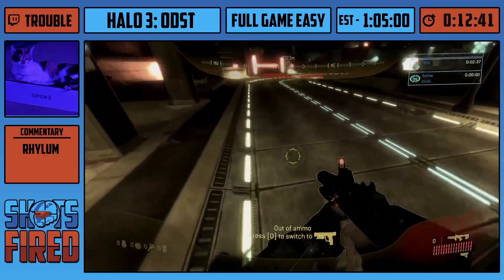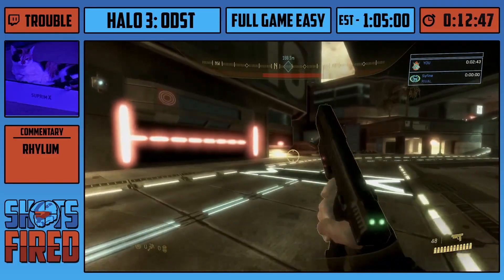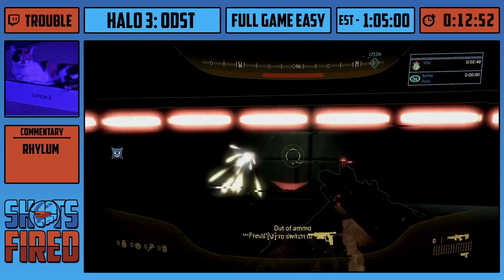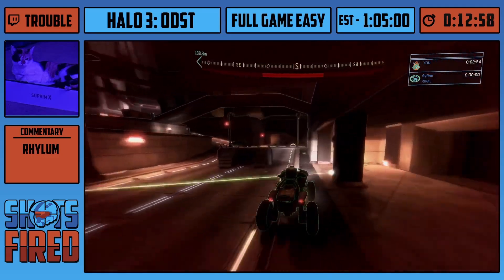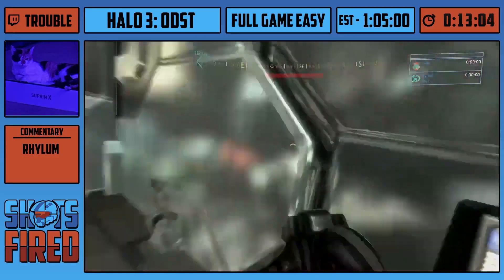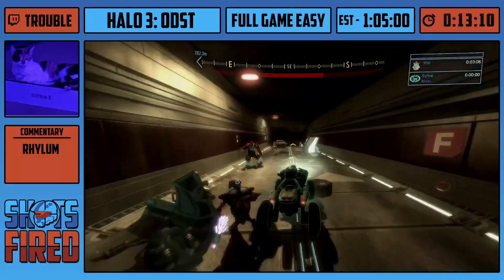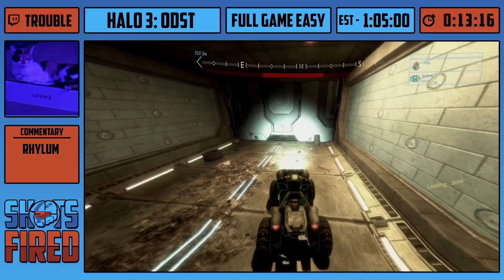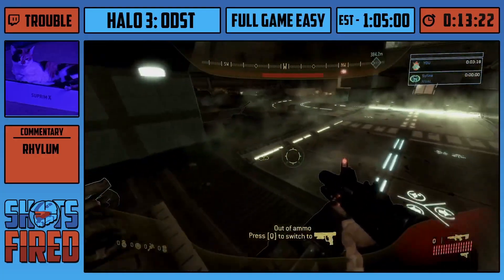It literally saves minutes. So that's actually the reason why we go to ONI Alpha Site first — so we can grab this mongoose before we go to it. A lot of people who are good at this game are really good at the mongoose driving. Trouble's doing a very good job right now. Me, I'm not the best at it, but as long as you're good enough you can get a decent enough time. You'll see some pretty bad driving on the next streets. And right after this door, you come right up to the next clue, which will lead us to the next level.